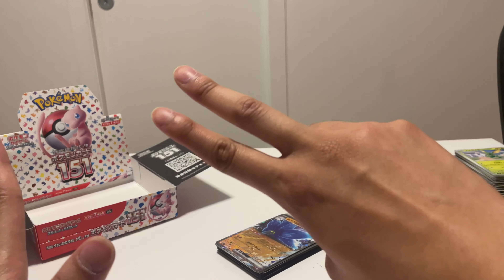We got a reverse trainer and a Dragonite holo. We got a reverse Bulbasaur and a Vaporeon holo. We got something here — we got a reverse Growlithe and a Blastoise EX! So we got a Charizard EX from Obsidian Flames, a Blastoise EX from 151, and a Venusaur EX full art — we got the trio in one video!